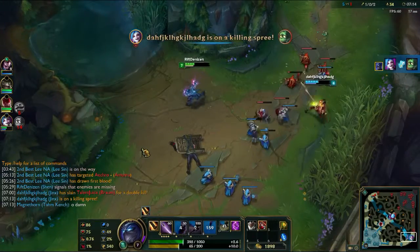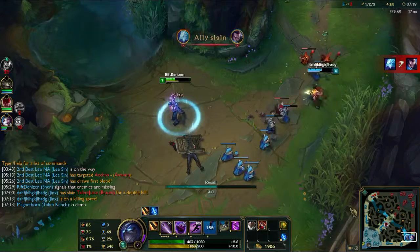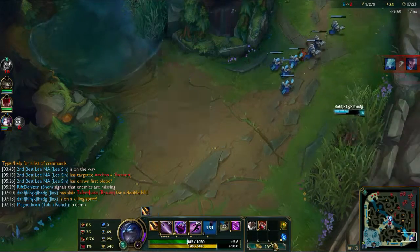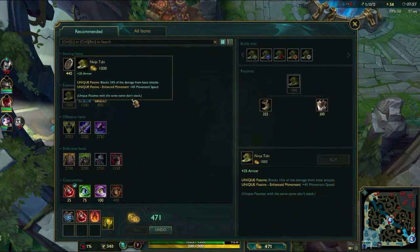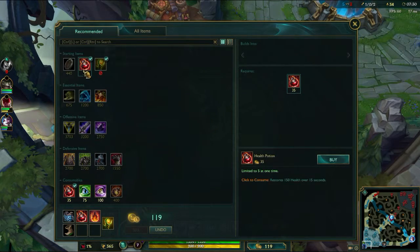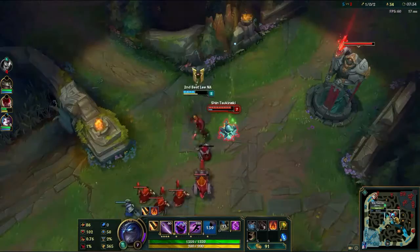Jinx is a hyper-carry with amazing scaling. She got three kills early on — that's 900 gold — and she also got the EXP off those kills plus the minions she hung around to pick up. As a result, there's nothing Tristana can do for the rest of the game, and every time she gets close, I'm just going to warp in and ruin her day.